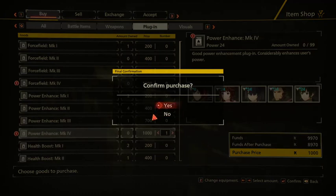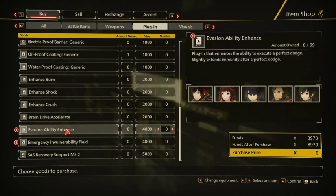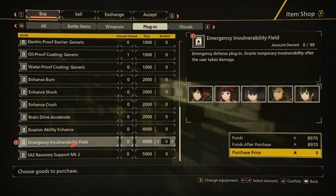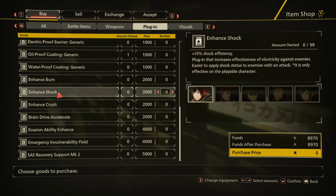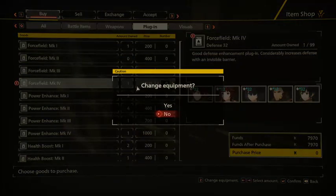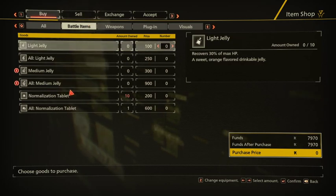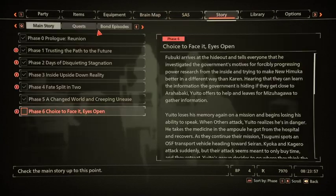Maybe the force field would be good — considerably increases defense with an invisible barrier. At least buy the Mark IV for now. We do have some quests to do. Can't we hand in a bunch of quests now? Yeah, now we've got these other ones here. Bond episodes — we'll start off with Luka.